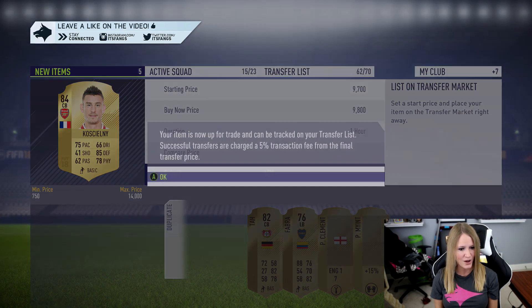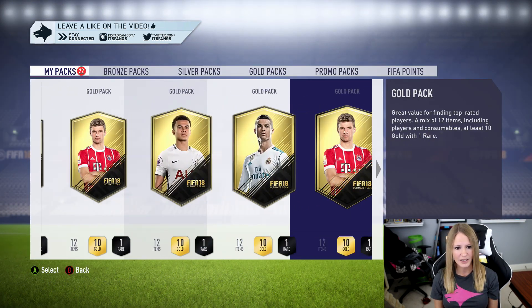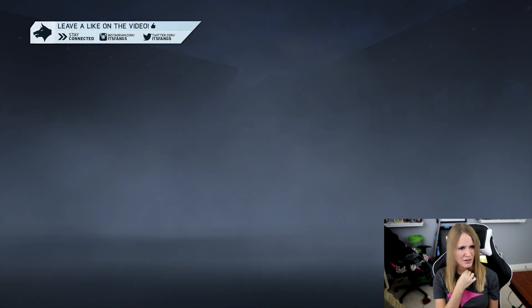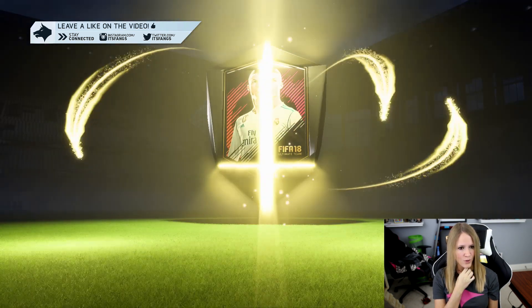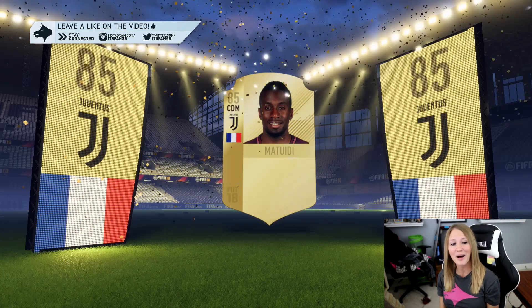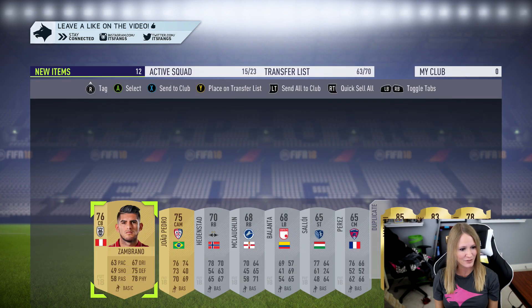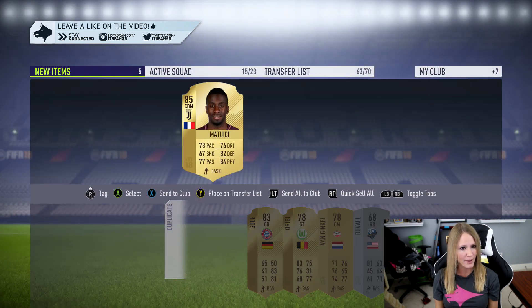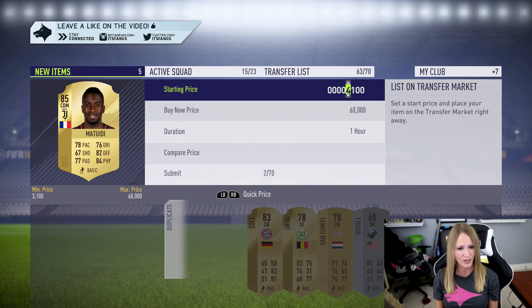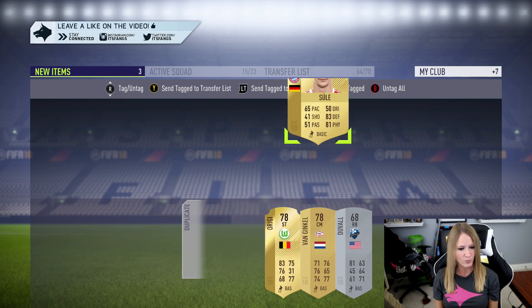We have one more pack somewhere hiding. Prime election players pack — small election players pack. Oh my god, another billboard! Another billboard! Please tell me this one's actually a walkout. French CDM — it's going to be Matuidi, at least 85 rated right there. That is beautiful! 85. Origi in there as well — what are we going to list him for? Around 33,000 to 34,000. Sent to the transfer list. Matuidi as well. This has just been really nice!